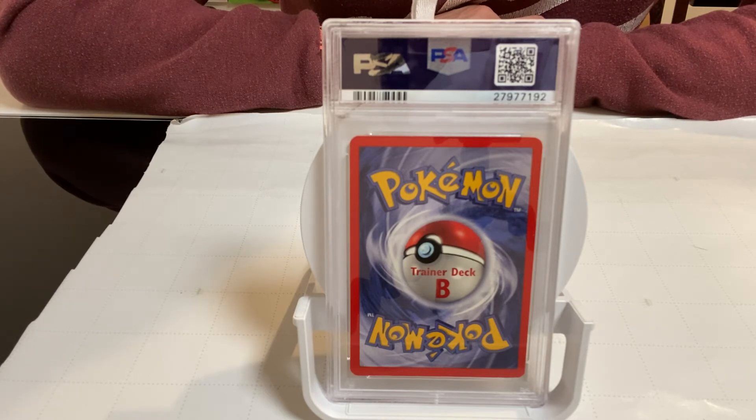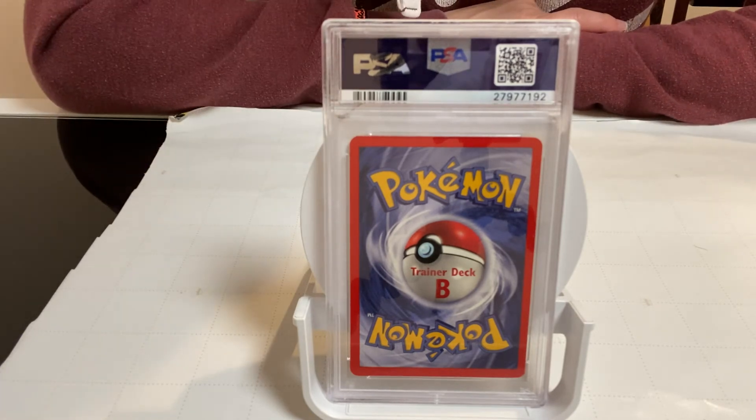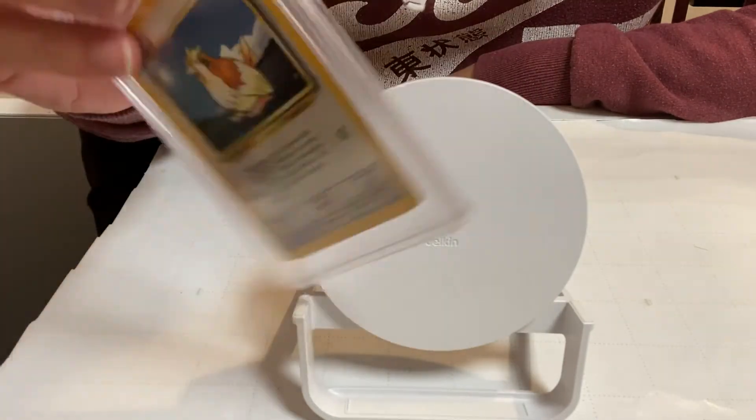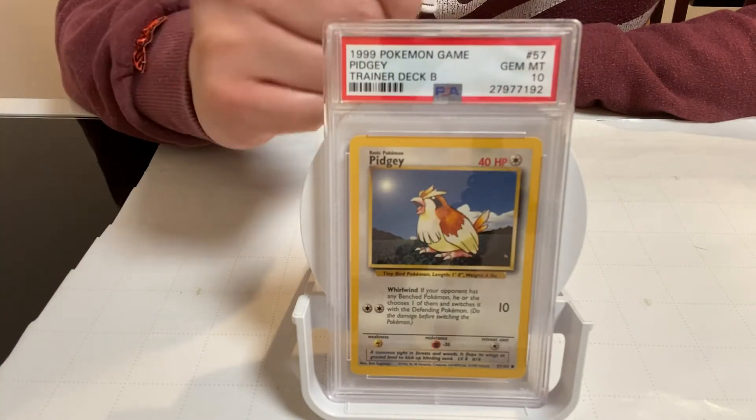When I looked online, Deck A and Deck B prices show a pretty huge difference. I've seen them as high as $5,000 and as low as $3,000. I've even seen the empty box with no cards go for a couple of thousands. For a Gem Mint 10 Deck B card specifically, I've seen prices at around a couple thousand dollars.